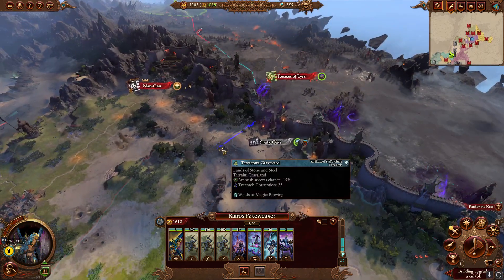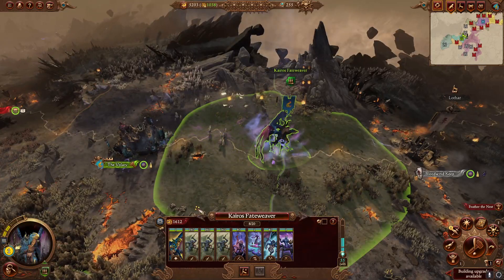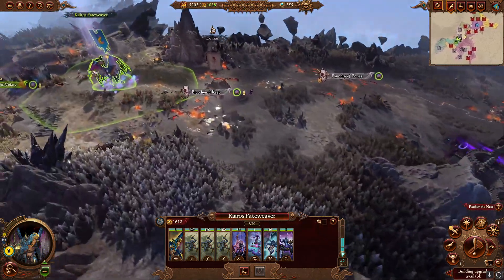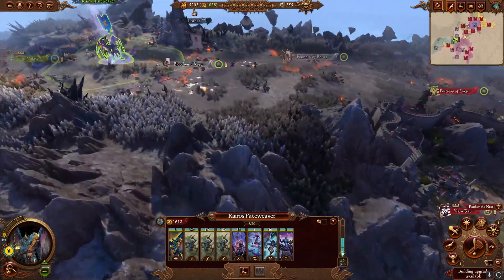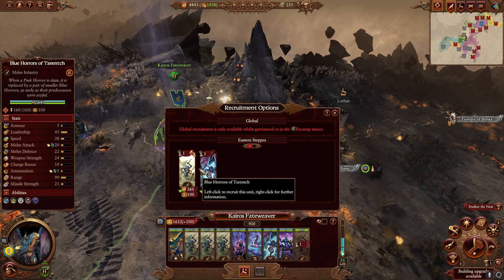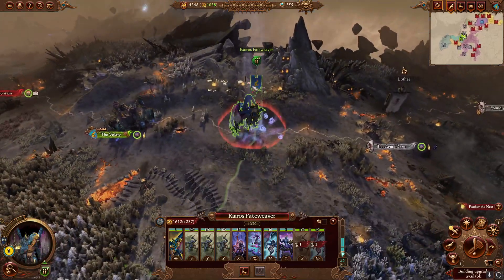We're making a beeline for Grand Cathay, and we want to stand at the edge of our province so that we can recruit. You can do this without a turn of recruitment, but the battles will have far less room for error. If you do recruit for a turn, the timing of Cathay's armies lines up quite nicely with when you arrive. I'm going to recruit one unit of Blue Horrors and one Chaos Furies — Chaos Furies are very useful in the early game for fights against walled settlements, good for taking out missile units.